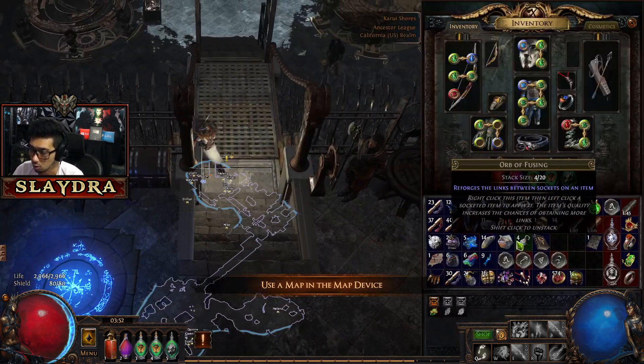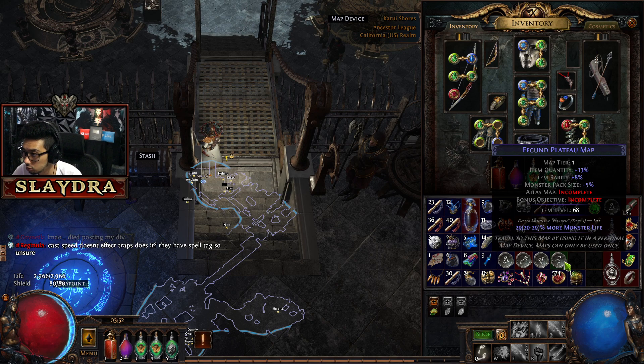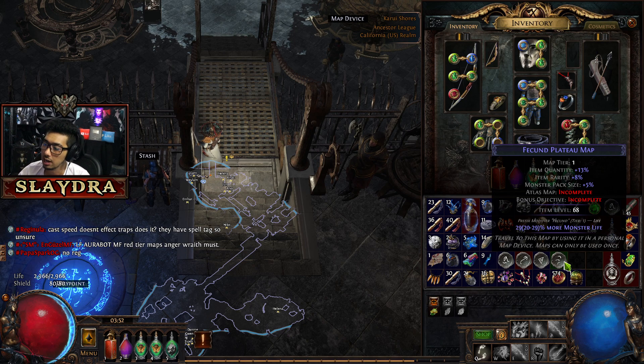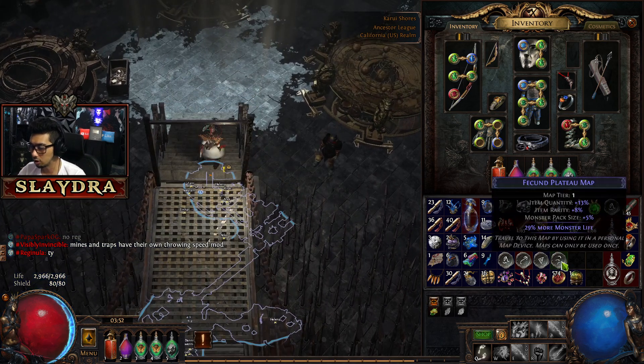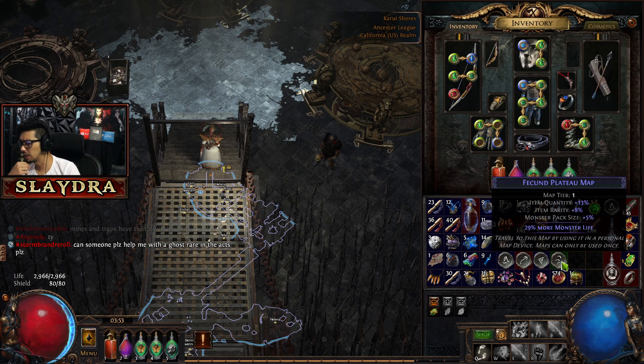At the very beginning, you want to do the map at at least a blue rarity. The reason why is it's going to give us a bonus. If I hold Alt on my keyboard, you'll see the Atlas map is incomplete and the bonus objective is incomplete. What this means is we can get a passive Atlas point if we complete the bonus objective. In the very beginning it's to do maps that are blue, then rare maps, then rare maps that are corrupted.